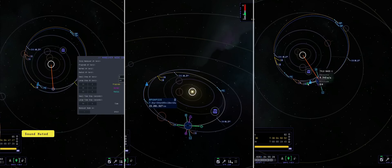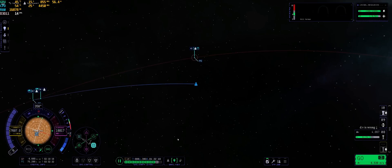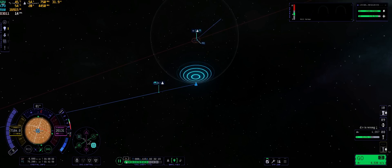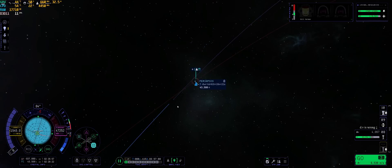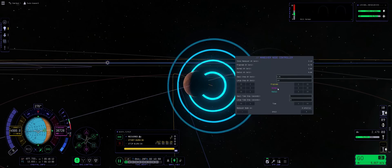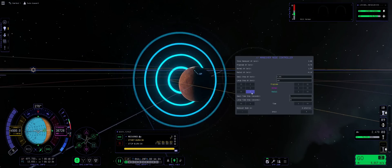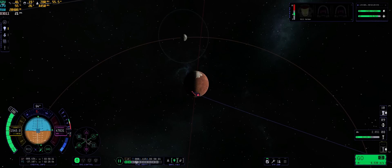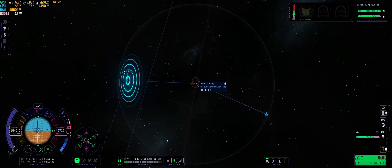Sadly, these gravity assists were even more time consuming than usual. Even though KSP2 now displays trajectory lines in a different sphere of influence, it still doesn't display trajectory lines past them. This meant that I had to eyeball the effectiveness of my gravity assists. In addition, I couldn't tell if I was approaching the planet on the correct side to increase the periapsis rather than decrease it. And by dumb luck, I got every single one of those 5 gravity assists wrong and set up encounters on the wrong side of the planet. This meant that I basically had to do every encounter twice, needing to revert to a quicksave and change my approach angle after every attempt.